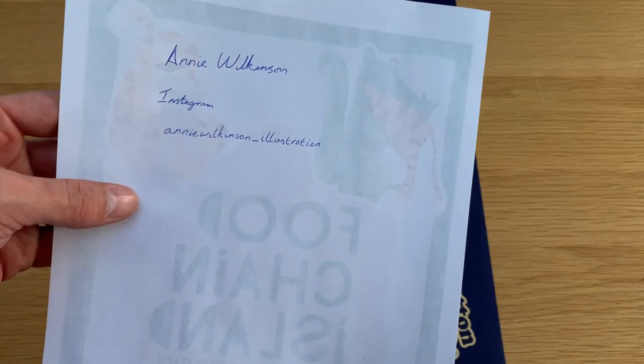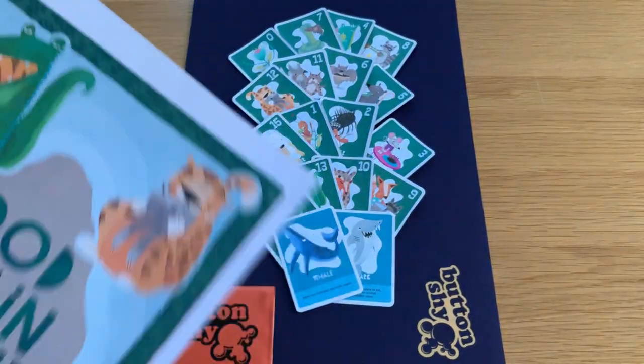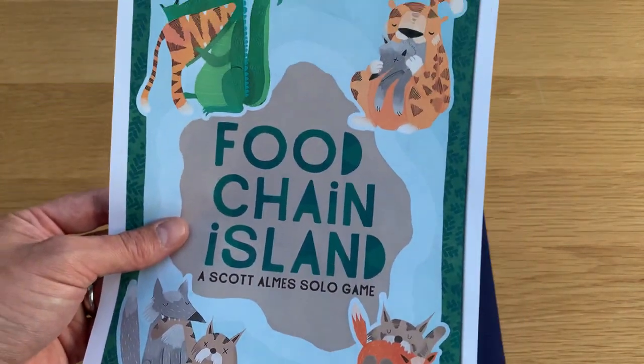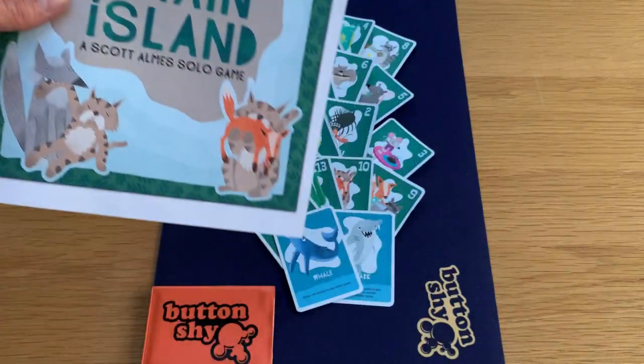You can find her on Instagram at Annie Wilkinson underscore illustration. As you can see, the illustrations are pretty amazing. Obviously this is based on the Animal Kingdom food chain.